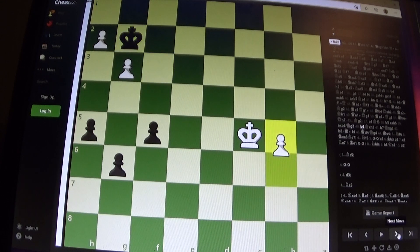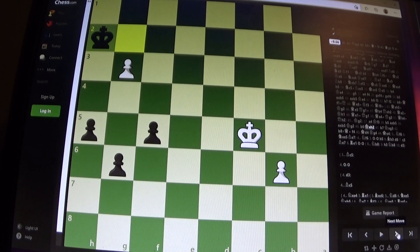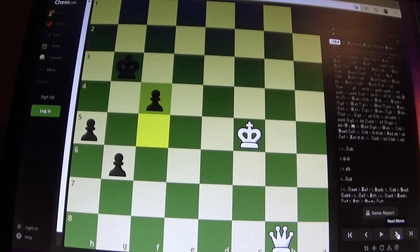So we see b6, Kxh2, b7, take g3, b8 equals queen, check, and then f4 blocking the attack from the queen. This is actually a mate in 12 at the moment — it's probably less, more if I give the engine time to think about it, so it's saying mate in 10 now.